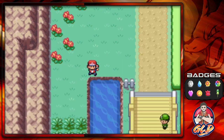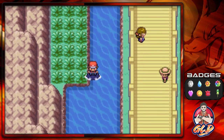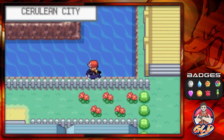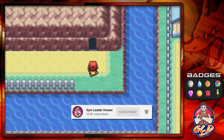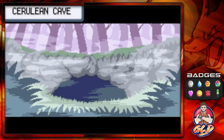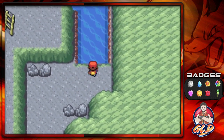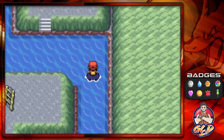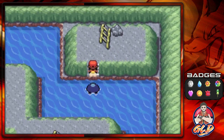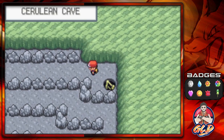You guys already know how much I hate capturing legendary Pokémon in Fire Red. Mewtwo is one of the toughest Pokémon you can capture. Here is the Cerulean Cave, and there are a lot of high-level Pokémon you can find here — Kadabra, Ditto, and I think Chansey is still here too, though correct me if I'm wrong.